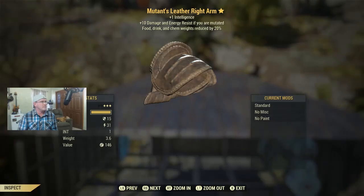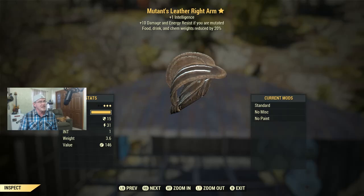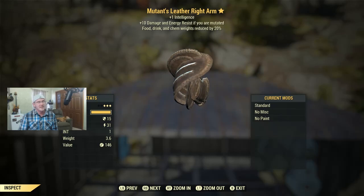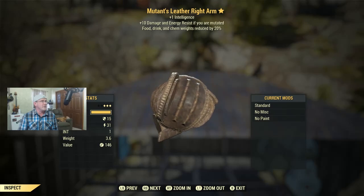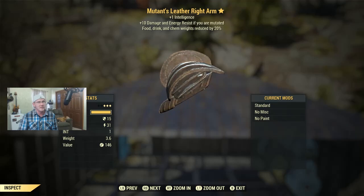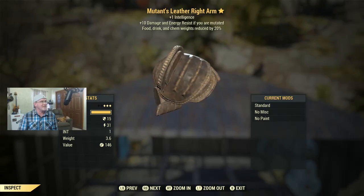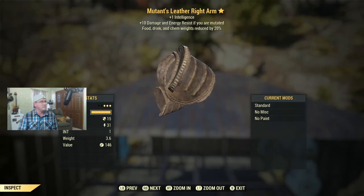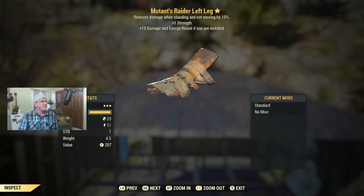Moving on, we've got a Mutant's Leather Right Arm at level 30. It gives extra intelligence, plus 10 damage and energy resistance if you're mutated, and food, drink, and chems weigh 20% less. That weight reduction is an awesome attribute for armor. By level 30 you've had the chance to pick up some mutations, so this could be right up your alley. Let me know in the comments.